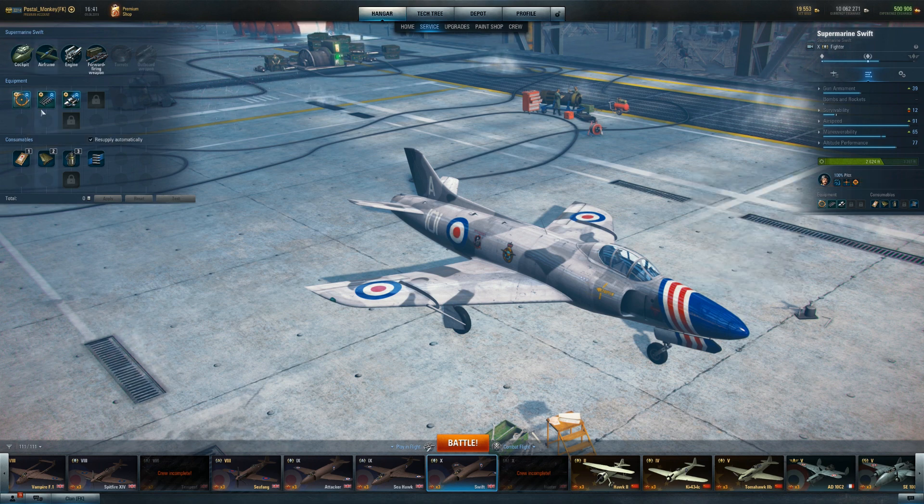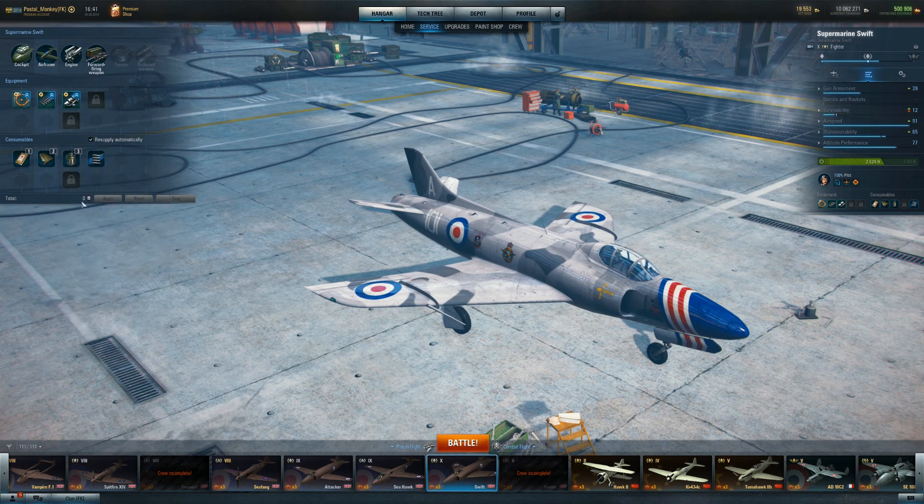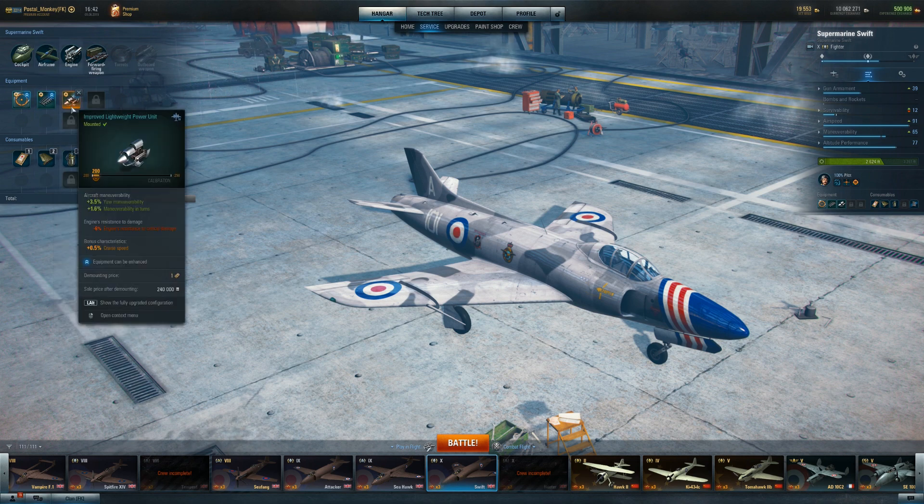I decided not to go for a full speed build. I actually put some maneuverability on here, because it doesn't take away from the speed, so I can still get my roll and maneuverability built up. It weakens the hit points and resistance to damage, but one of the bonus characteristics was actually a bonus increase to damage resistance, so that helps a bit. Hit points I'm not too worried about in a light fighter anyway. I put the lightweight power unit on for better maneuverability — engine resistance to critical damage is impacted, but it actually helps cruise speed as a bonus characteristic.